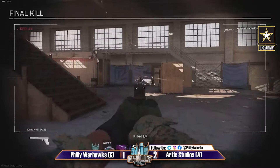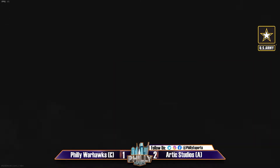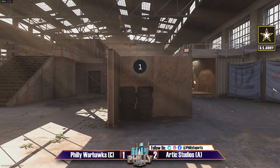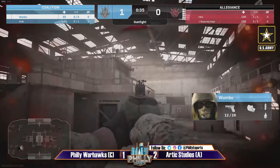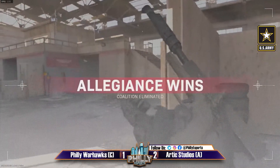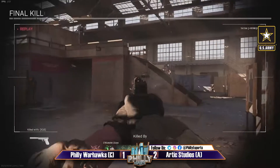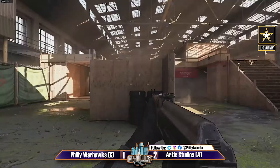Back to another round — Wombo gets taken out this time though. Vibe is onto him — Vibe likes getting higher up on the map and knew where Wombo would be. Really low and 1-1 here. Great job by both of Arctic Studios — Manzel finishing it off. Now moving on to a new class — we'll see what they're going with.